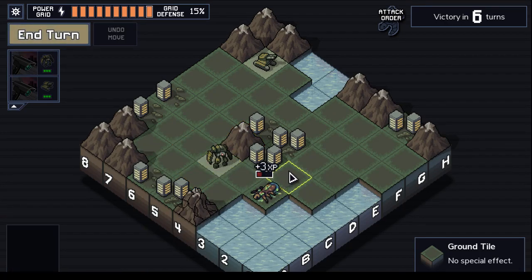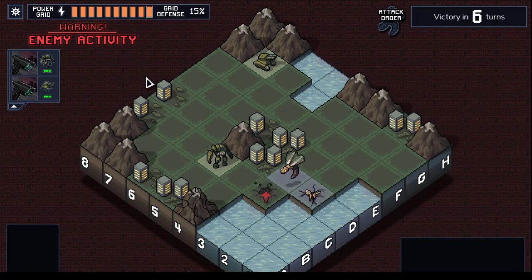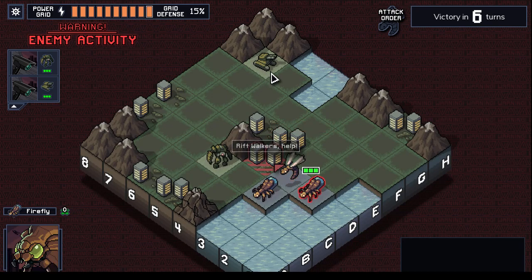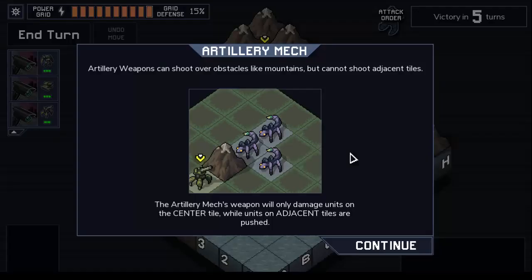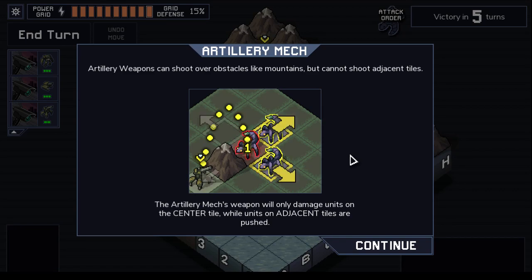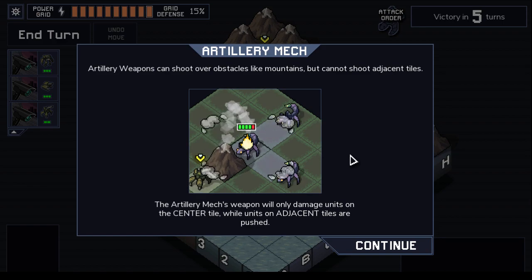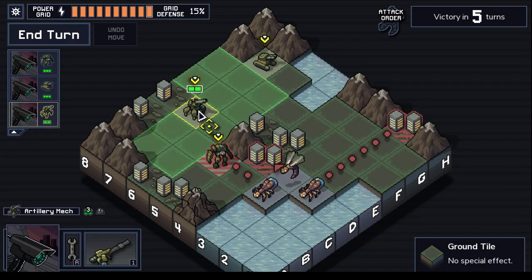I'm sure I could use the keyboard — that would require effort. And artillery weapons can shoot over obstacles like mountains, but cannot shoot adjacent tiles. The artillery mech's weapon will damage units on the center tile, and units on adjacent tiles are pushed. Oh, this is artillery.